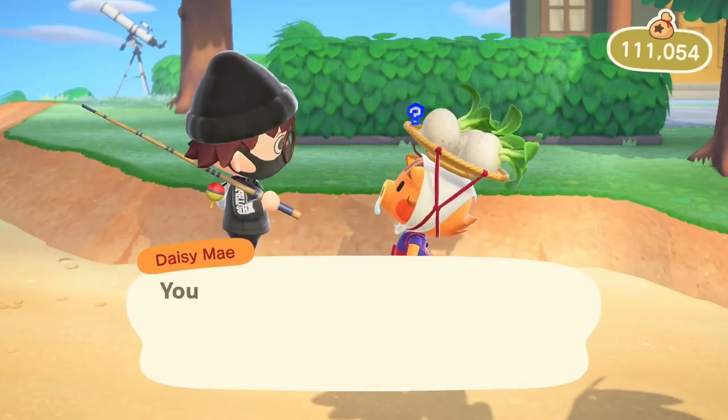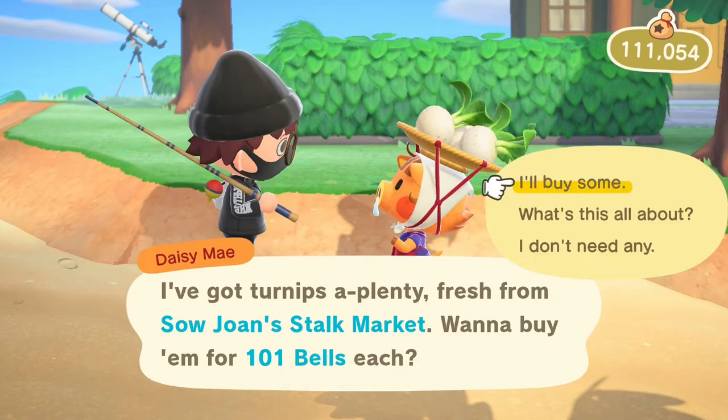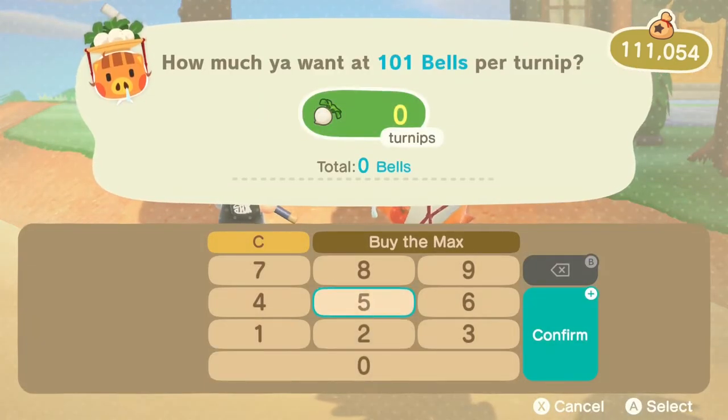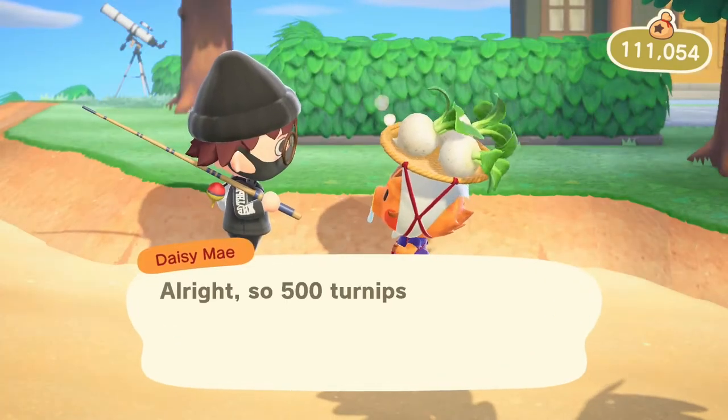The last NPC guaranteed at least once per week is Daisy Mae. She shows up every Sunday after you've unlocked Nook's Cranny and is available all morning until noon. She's the one who sells you turnips and is the root of the Animal Crossing New Horizons stock market. Check the link to the turnip guide in the description for more details.